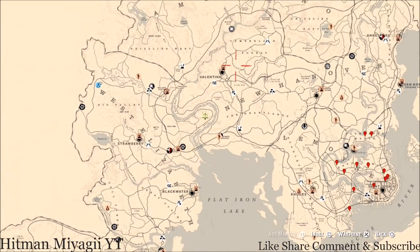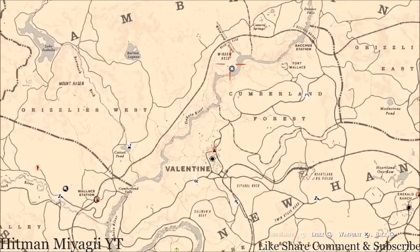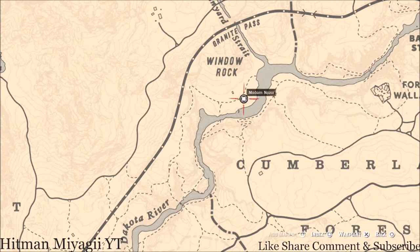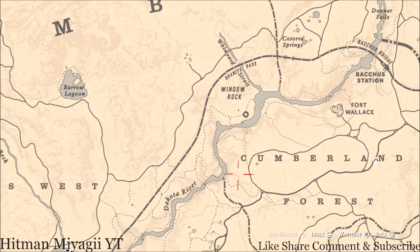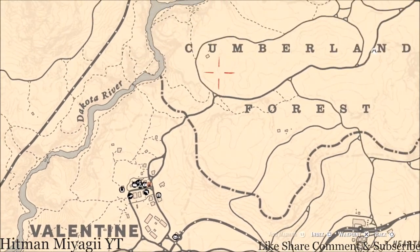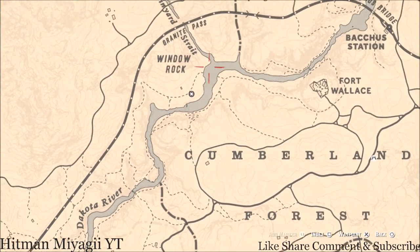I'm kind of losing my voice and I don't want to strain too much, but I want to make this video for you guys. First things first is Madame Nazara's location — she's right up here right underneath the word Window Rock. How I personally get here is I simply fast travel to Valentine and run up from there through Cumberland Forest and up this way.